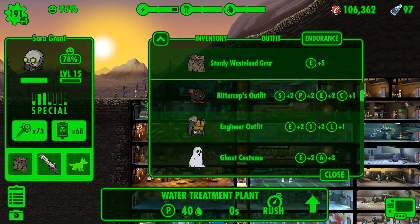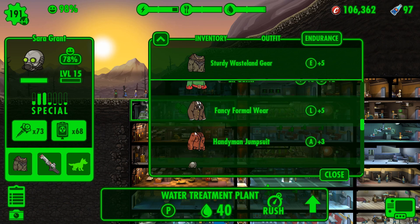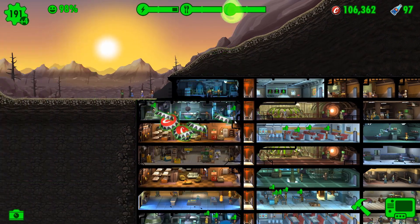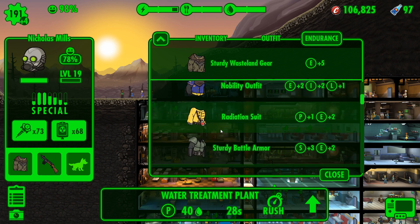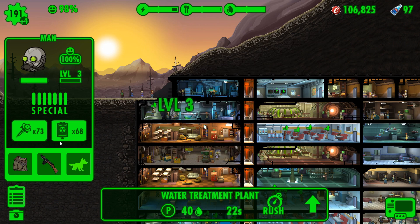Putting on endurance wear and leveling these up - I'm only doing it to highlight that you need to do it for maximum hit point gain. So if you want the most hit points out of your dwellers, you need them to have max endurance, and then you need to put on legendary heavy wasteland gear to level them up. Otherwise they will not get the most amount of hit points possible - just reiterating that again.